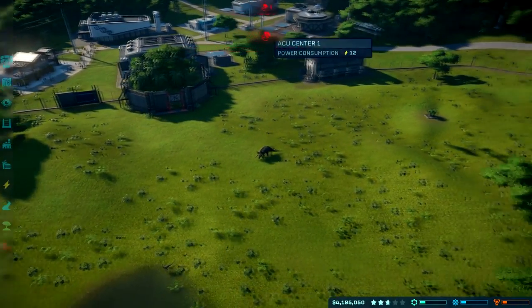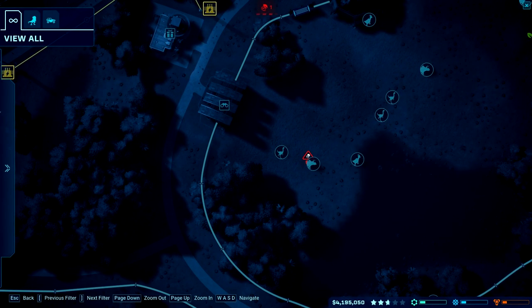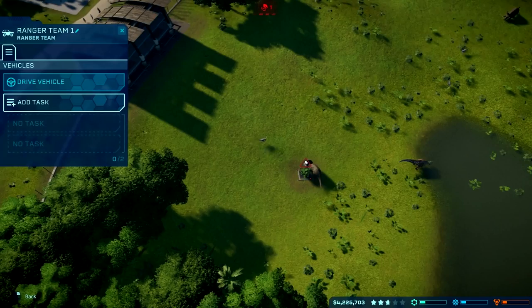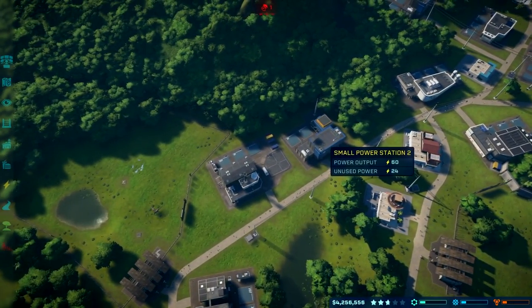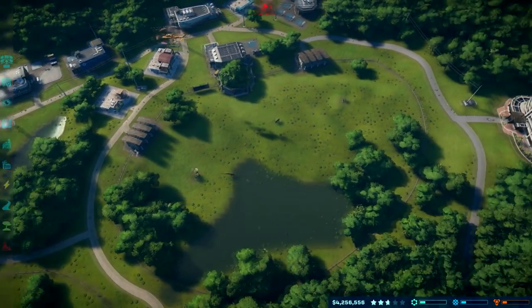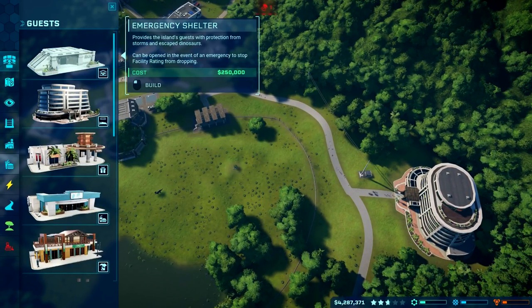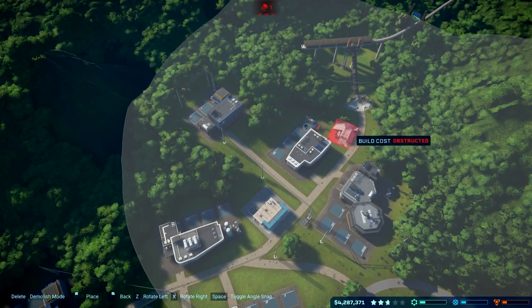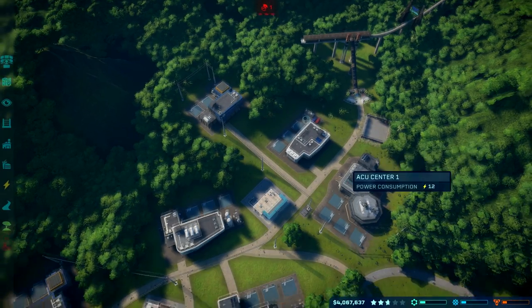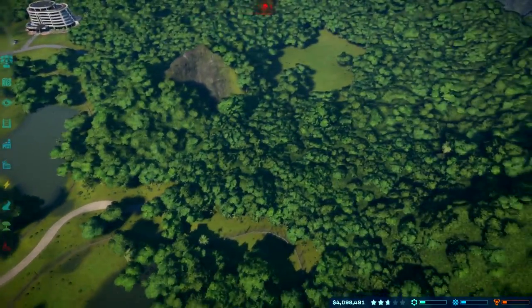We didn't actually need the Draco Rex for that contract. Feeder needs resupply — having to refill these kind of seems like busy work. It's not like I have to do very much, but I guess when you have multiple large enclosures with a bunch of feeders in each one you might have to worry about that. We are very close to getting this star. I was hoping the hotel would push us there. I wonder if an emergency shelter would do anything for our rating — we need one anyway. We still have an empty enclosure with nothing to put in it.